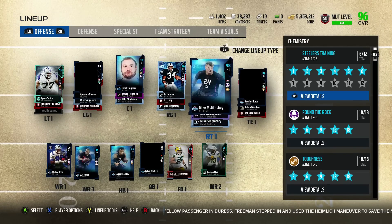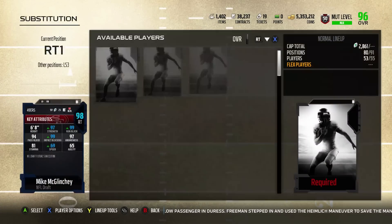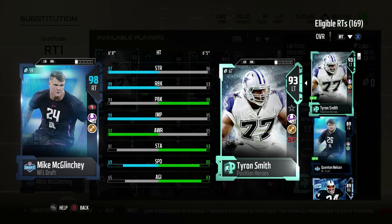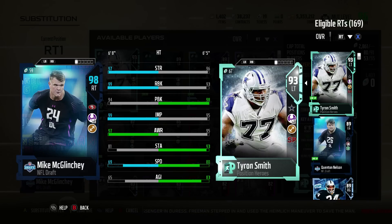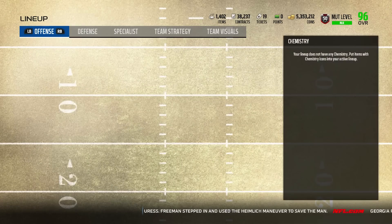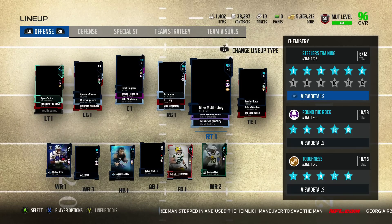Right tackle — let's see what Mike's working with. He's also got the Pound the Rock chem, so he gets his run block up to 99, which is not bad at all, and 94 pass block. No red chems on these draft cards, which is kind of disappointing. I was hoping for some red chems, but I guess we'll just have to keep investing in those Ultimate Legends or other cards.